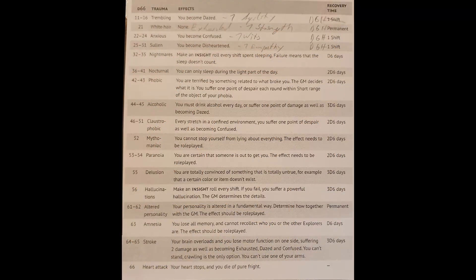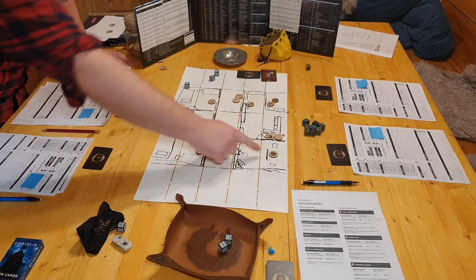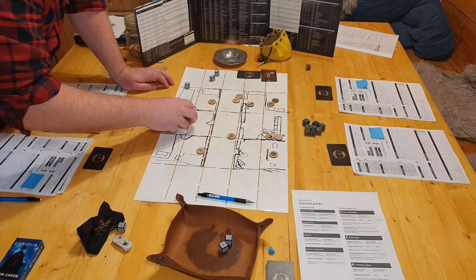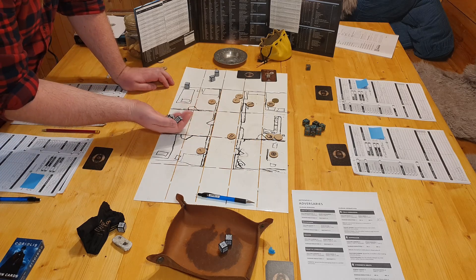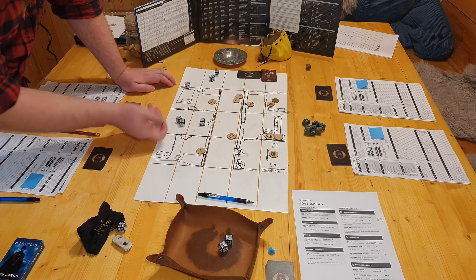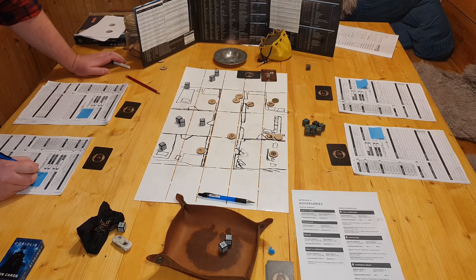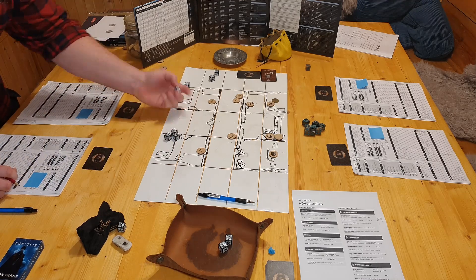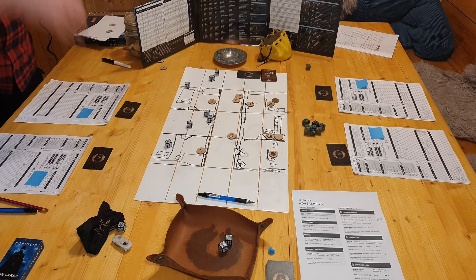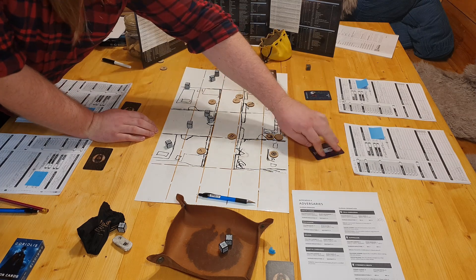This is another house rule: when you're broken by stress you roll on the trauma table. A roll of 33 brings nightmares to the pilot for two days. The last minion has a clear shot through the broken door to the soldier. He starts with a quick shot fast action that hits but does no damage against the heavy armor and no cover, but the stress roll is terrible so the soldier is already suppressed and suffers one stress. Then the minion goes full auto and the stress keeps piling up, though at least the soldier doesn't get pinned.